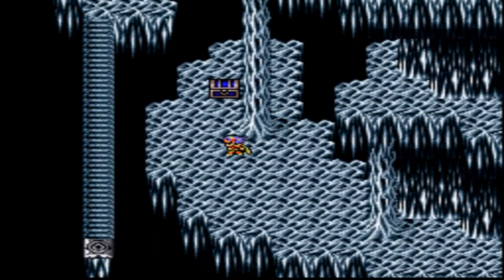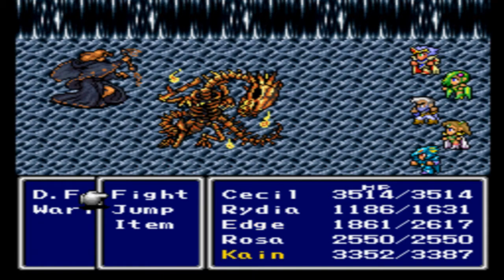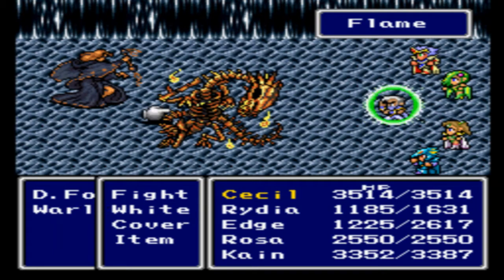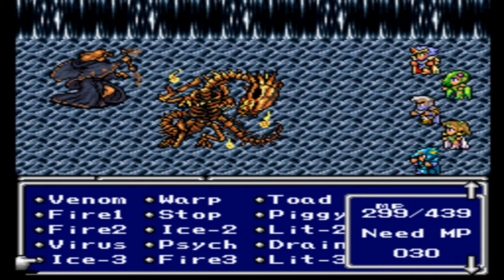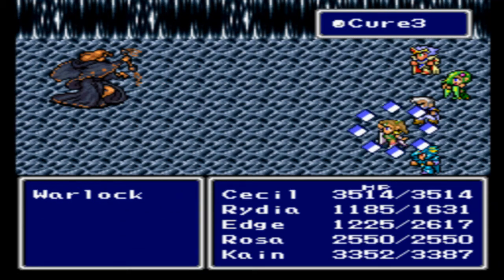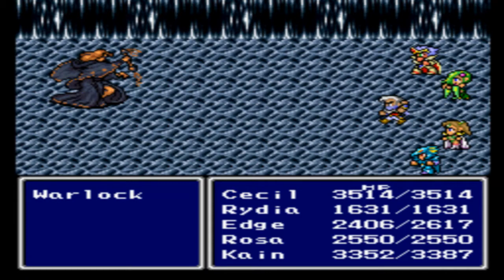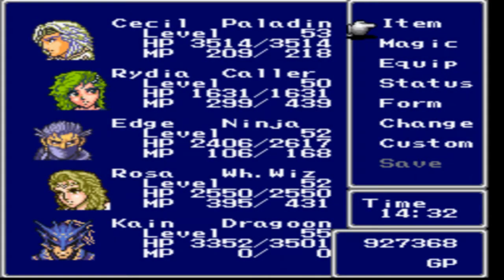All right, let's grab this treasure chest over here — it contains monsters. All right, this isn't bad at all. Fire 3 — let's have her cast Fire 3 and continue casting Fire 3 on everybody. There we go. Can gain the level! Let me get the Crystal Helmet — the final part of Cecil's set.